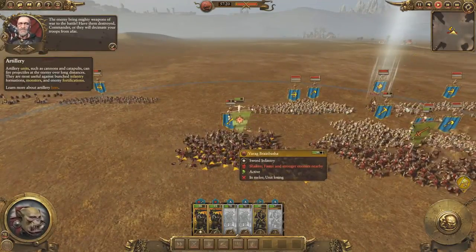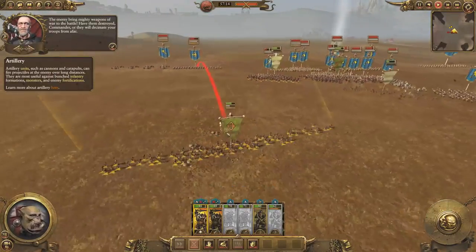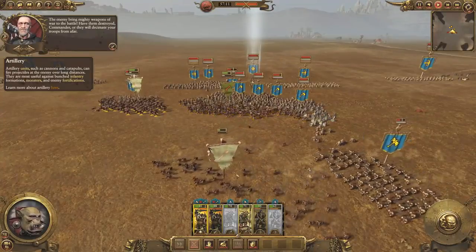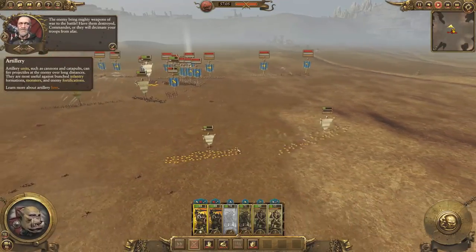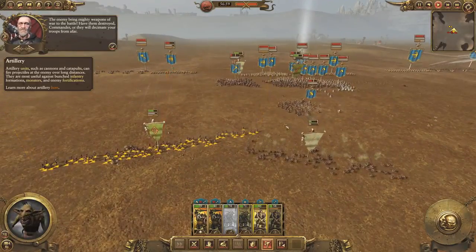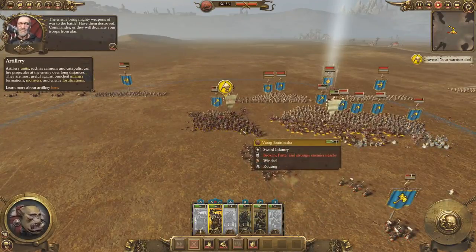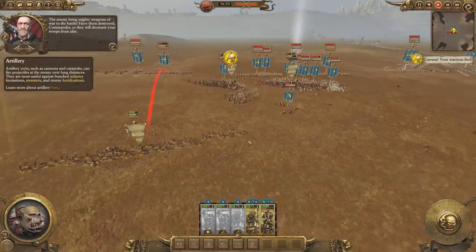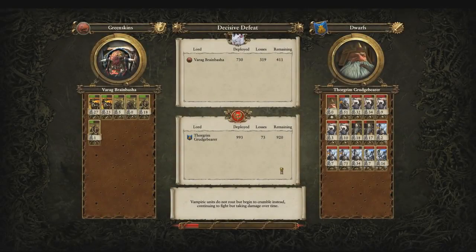They're firing arrows at my archers who are now routing. I didn't expect to win this fight anyway. Here they come from this direction to cause a rout on this side — that's going to be that. We should get the defeat splash pretty soon. At least we were able to inflict some losses; that's all I really wanted to do. They lost 73 — we didn't do so great but we softened them up a little.